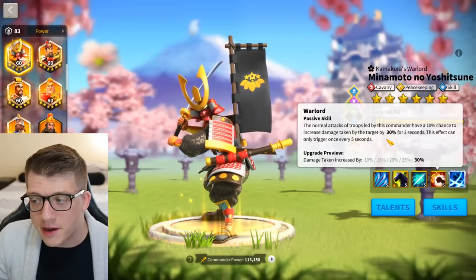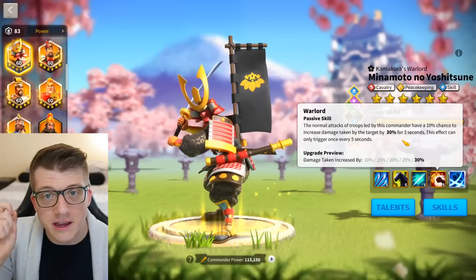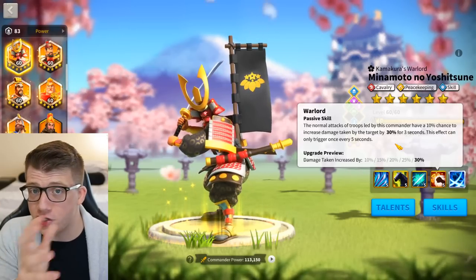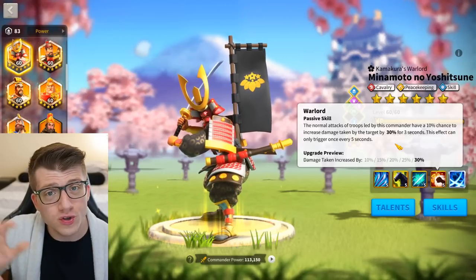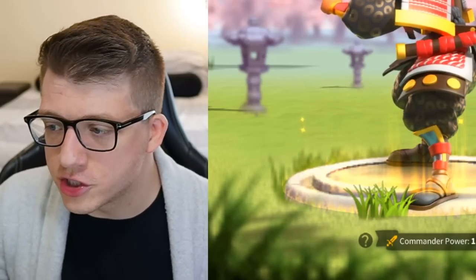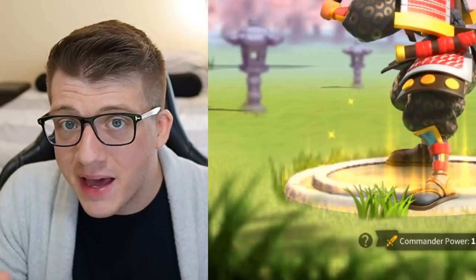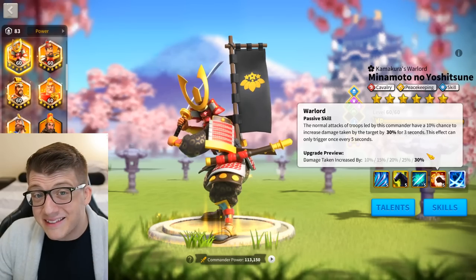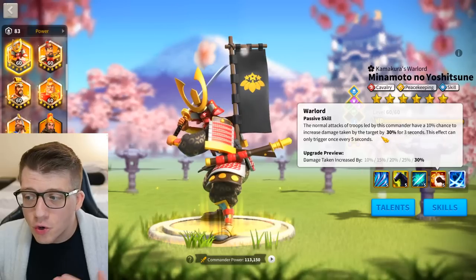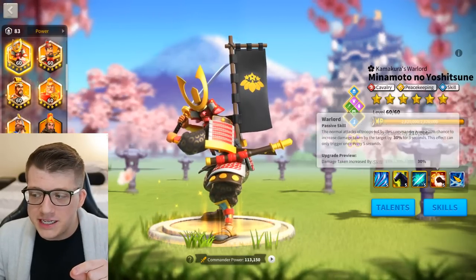The fourth skill gives normal attacks a 10% chance to increase damage taken by the target by 30% for three seconds, with a five-second cooldown. A 30% damage taken increase is a really powerful debuff — not just for the early game but also for the late game, especially for swarming structures like flags and forts, which has been the meta for about the past year. You don't really see this damage-taken debuff on pretty much any other commander.